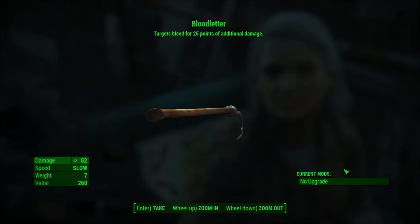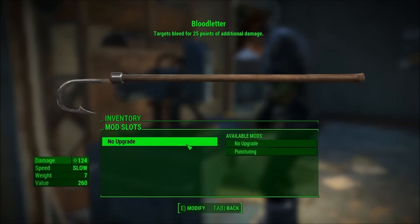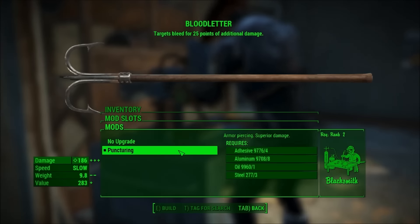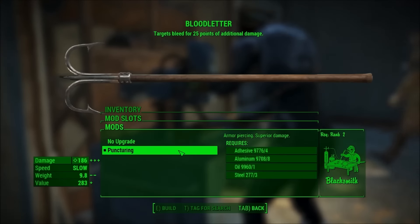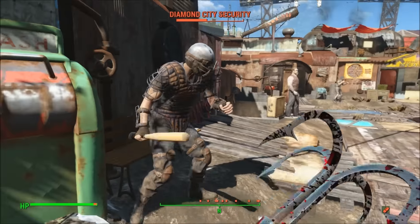The Bloodletter is a unique pull hook with the legendary effect of targets bleed for 25 points of additional damage. In the modding department, there's only one mod — the Puncturing mod — which will make the weapon armor piercing and increases damage substantially. There's really no reason to pass up on this mod, even though I have no idea what it means by armor piercing, as there's really no statistic to back that up.